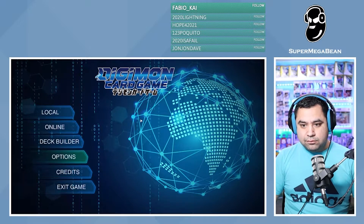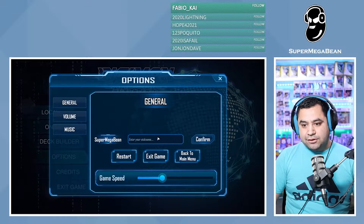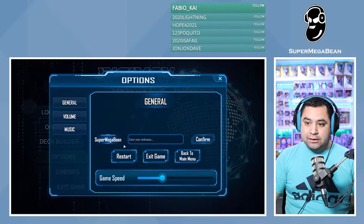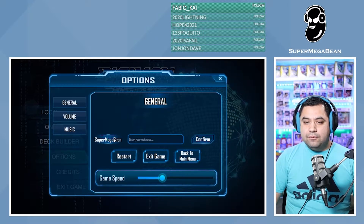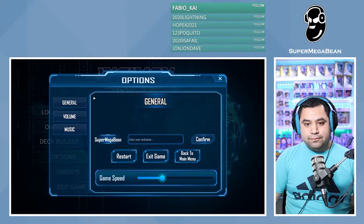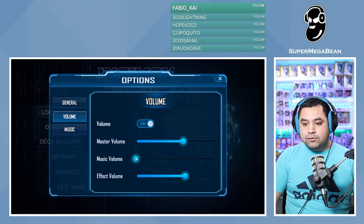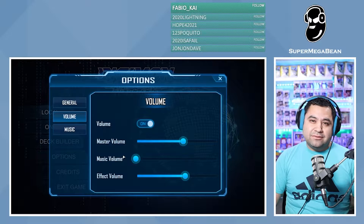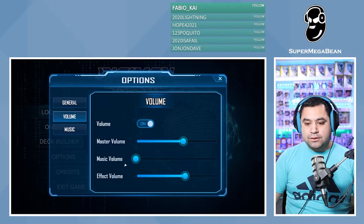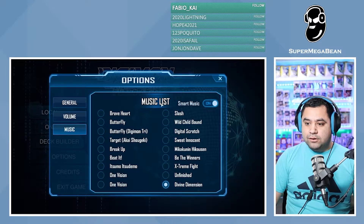So the options is cool. We can see here you can actually put in your nickname and confirm it, and then it'll stay there once it's all set up. You can look at volume here — you have your master volume, your music volume. I turn the music all the way down, it's just pretty repetitive, just loops. And then your effects volume as well. And then on your music, you can actually choose what song you want to be playing.